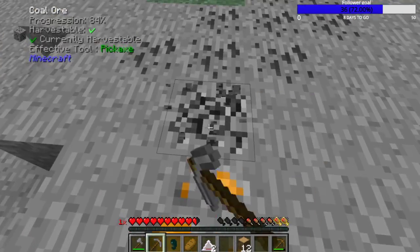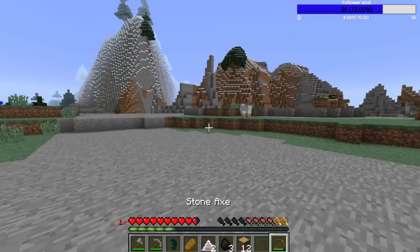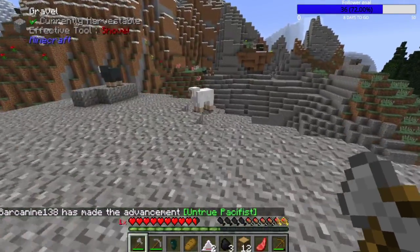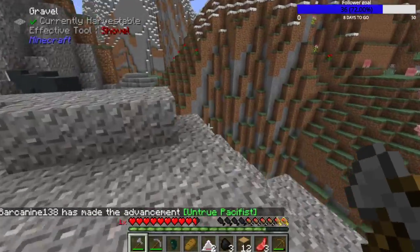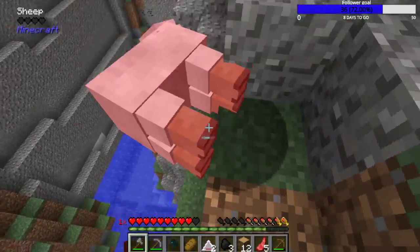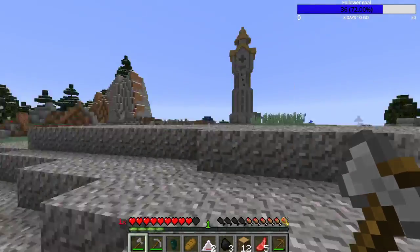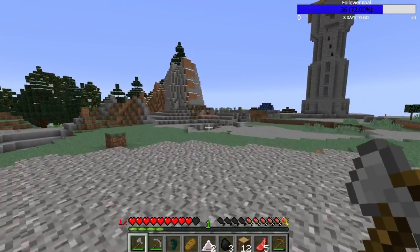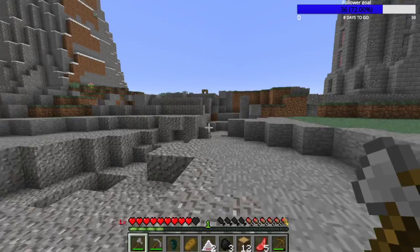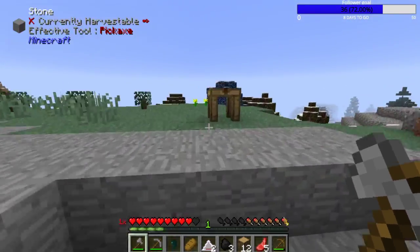Go ahead and get some more of this - I want this. There's sheep, I'll go ahead and kill some. Yep, there you go. Okay, here's one right here. I'm not going to worry about resetting my spawn point - spawn is right there so it's not like we're going to be really struggling. Anyway, welcome to my TED talk - no, just kidding.